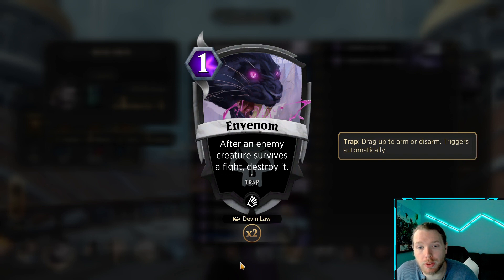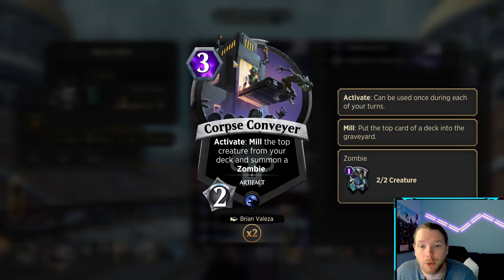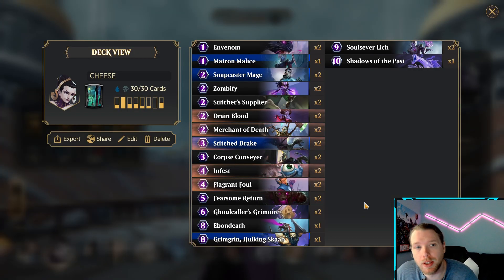And then also for some more removal and stabilization — after an enemy creature survives a fight, destroy it. So we can chump with Snapcaster Mage, Merchant of Death, and so on, and potentially get some more value. We can also just block with a zombie and take out something giant. Let's see how it goes — I've never played this archetype before, but it looks fun.